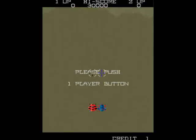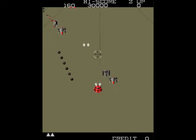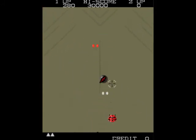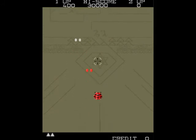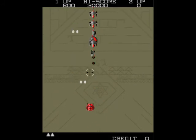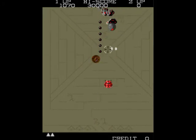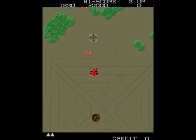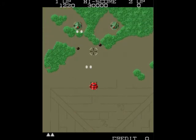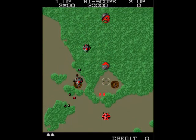Next one up we have HAL 21. Now this can only be described as a poor man's Xavious. It's got kind of similar graphics, although they're probably not as pretty looking as Xavious - a bit more dull looking. You can certainly see where they've taken their inspiration from. It's even got a kind of similar sound as well.